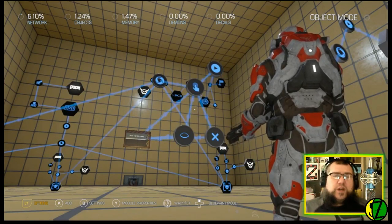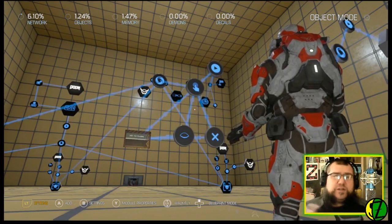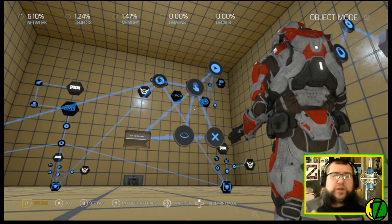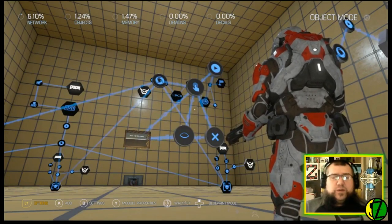We're going to take a look today at counters. We're going to be taking a look at a couple of different forms of variables, specifically integers and booleans — the difference between the two, how to use them, and some cool techniques for using them.